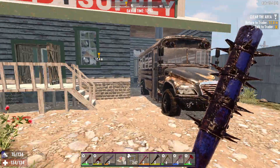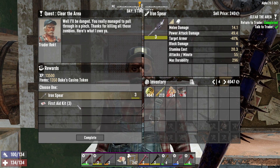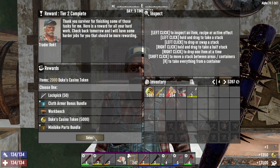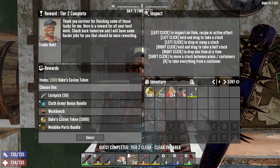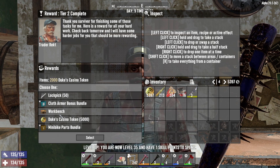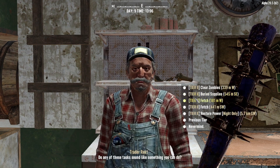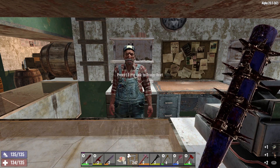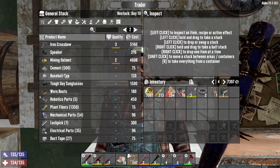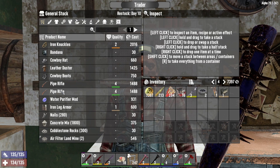Let's go see the trader — this extremely rude person which we love so dearly because he's the only guy we know right now. We got an iron spear and first aid kits. The iron spear is worth more — and we have finished Tier 2, that is amazing! We have a choice: workbench or minibike parts bundle. I'm 100% taking the minibike parts bundle. We'll come back tomorrow for Tier 3 jobs. He restocks on Day 10, so we can come sell everything tomorrow before we grab the new quest.